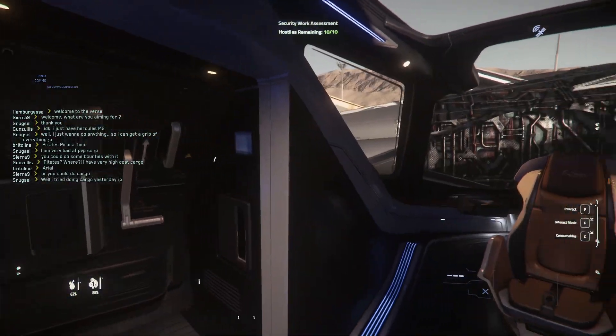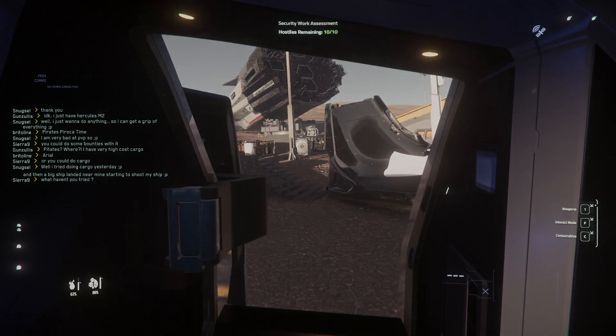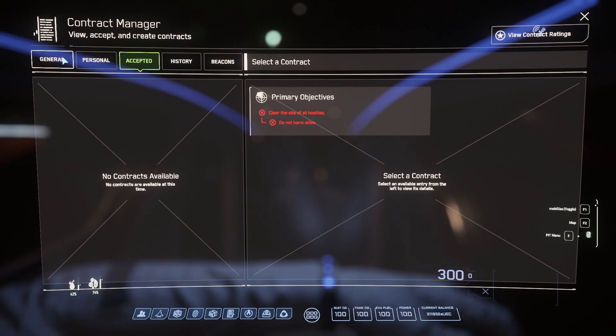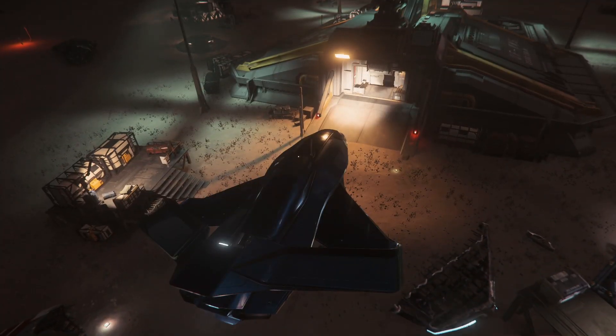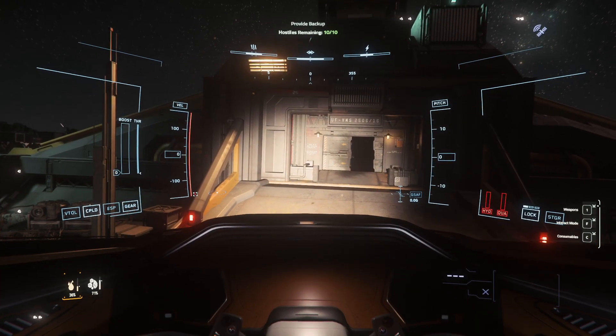Let's hope this mission works this time. Exit the ship — let's jump out. Okay, so I arrived at Daymar in a different security post but essentially the same mission, and it's also bugged. So we're going to abandon this one and look for a mission with a different description. This one here — 'provide backup' — is worded slightly differently so I'm hoping it's a different mission, although it's offering the same reward and the same friendly fire situation. Let's accept.